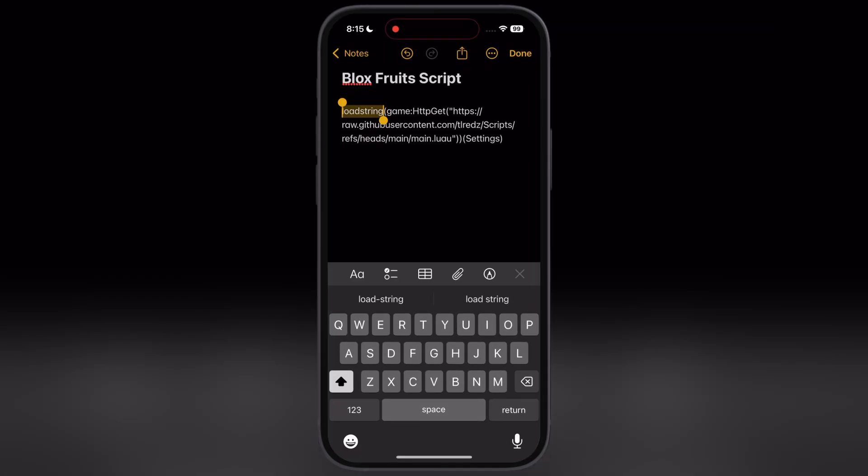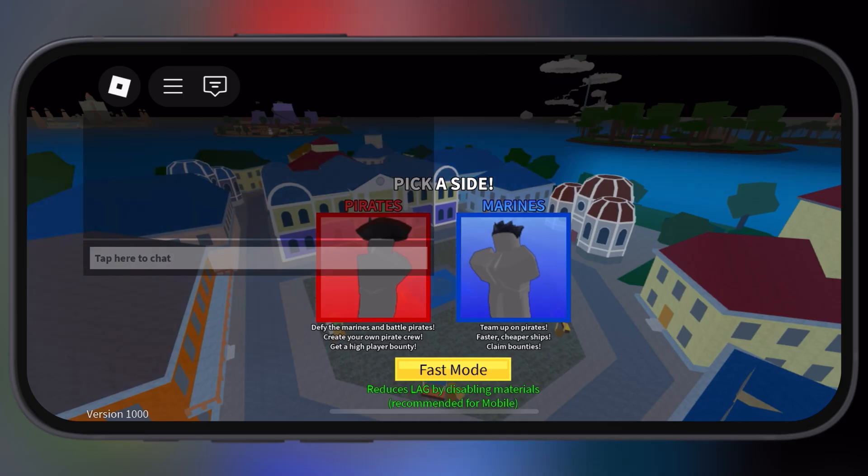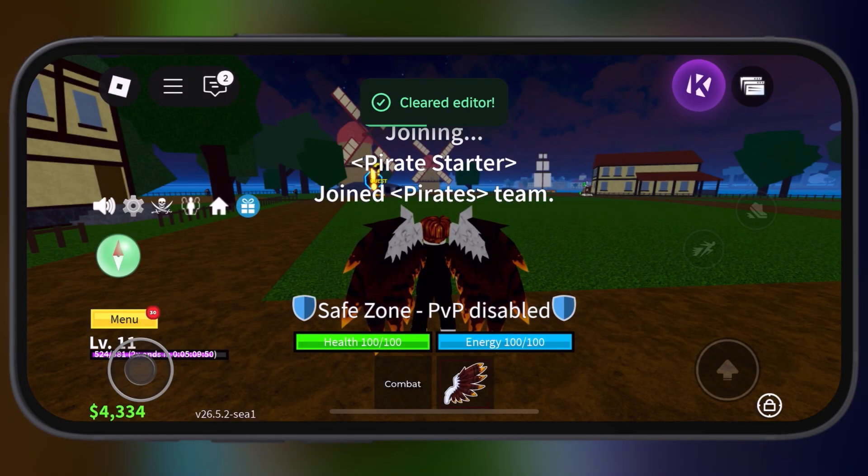First, download and copy the script from the link provided in the description. After that, launch the executor you are using, then simply paste the script in the executor and hit execute.